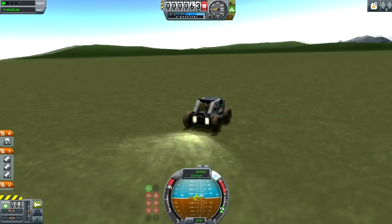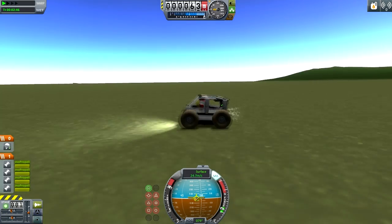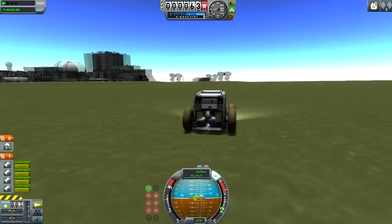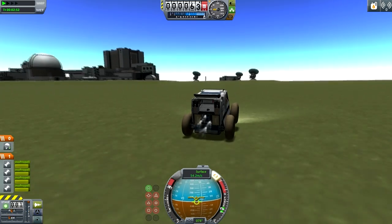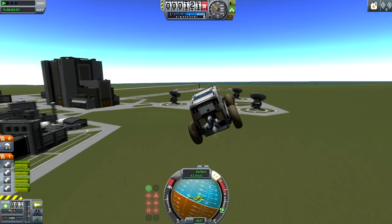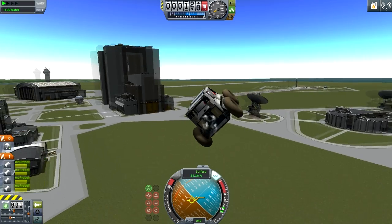Here we go! Three, two, one — engine's on, and I'm going to press the one key and activate some serious SAS power. Now that this thing is up to about 55 meters a second, it takes off just fine.